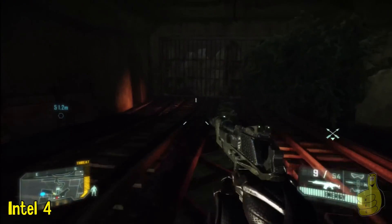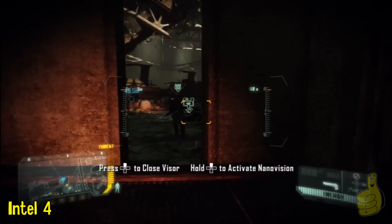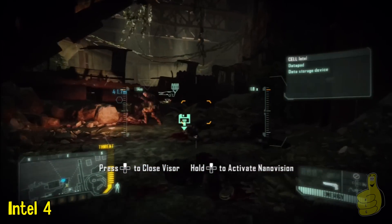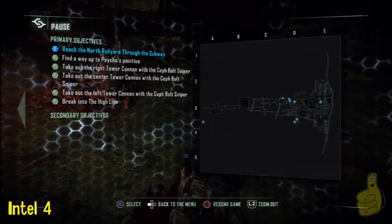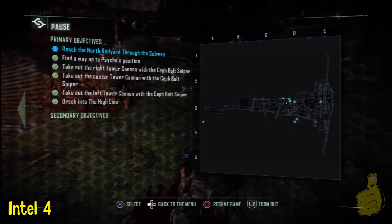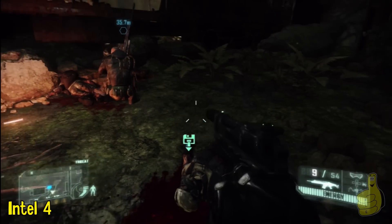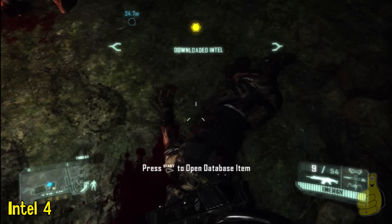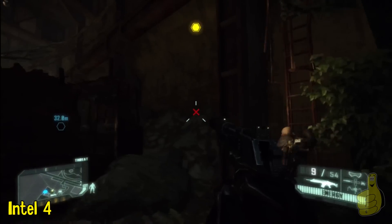A little bit further inside the building, after you've rendezvoused with Psycho and taken out a few baddies — you even hacked a Sentinel — you're gonna find yourself progressing through after the big jump. Go through this little room where he makes a big statement about all sorts of stuff. If you use your visor, you'll see right in the middle of the room that the dead soldier has a nice piece of intel.